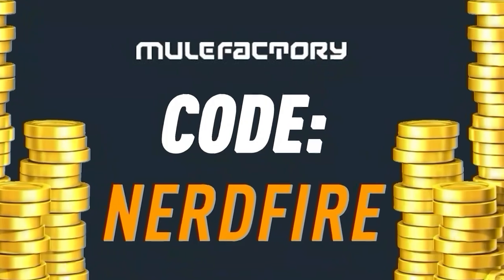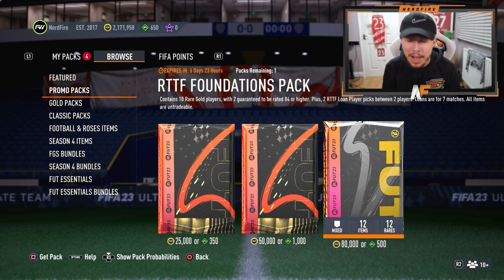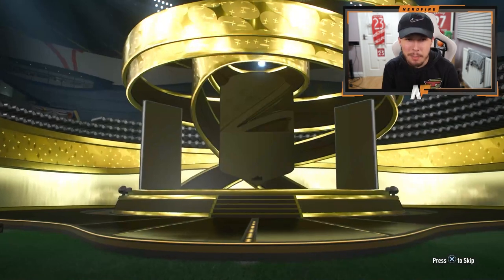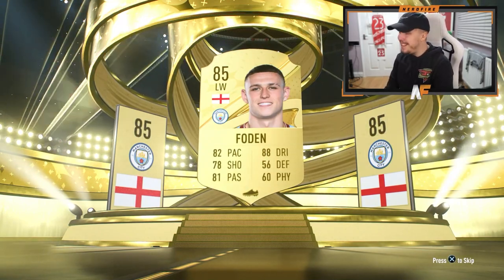First up today we're going to open the new Road to the Final Foundations pack, which guarantees two players 84 or higher. We also get a loan pick. First pack up - it's going to be a normal gold. Will it even be a walkout? England left wing... it's gonna be Forning, 85 as our best there. That's not great.